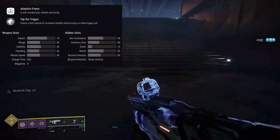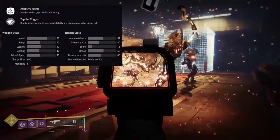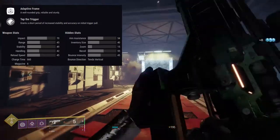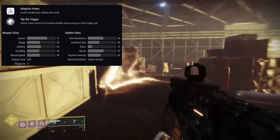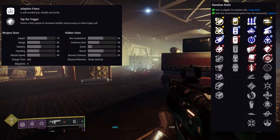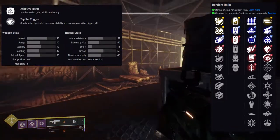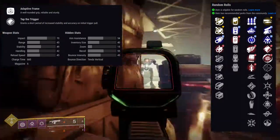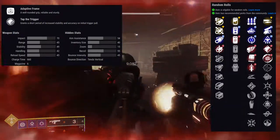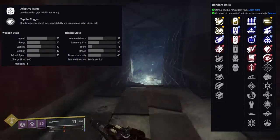Trinary System is a legendary fusion rifle in the energy slot with solar damage, adaptive frame. The perks you can get: surplus, auto loading holster, feeding frenzy, killing wind, under pressure, quick draw, slide shot, ambitious assassin, hit fire grip, grave robber, slideways, and firmly planted for the first row. For the second row: high impact reserves, swashbuckler, wellspring, tap the trigger, disruption break, one for all, multi-kill clip, thresh, unrelenting, demolitionist, kill clip, and backup plan.